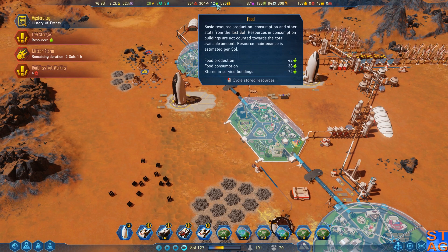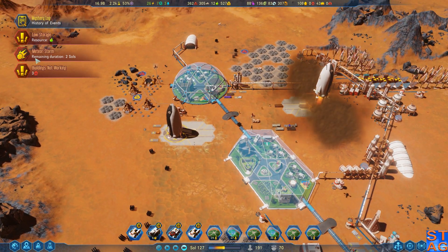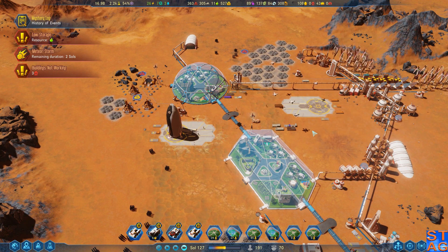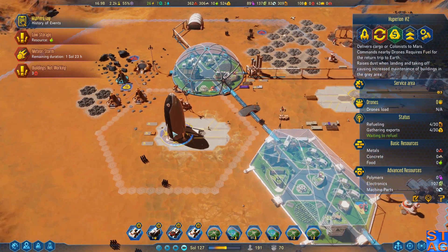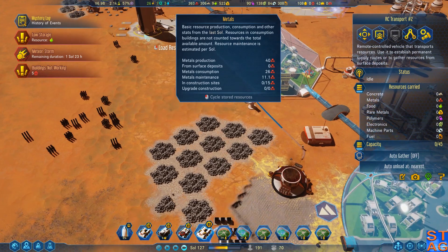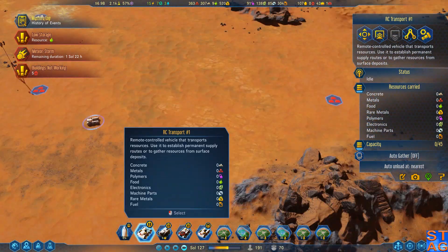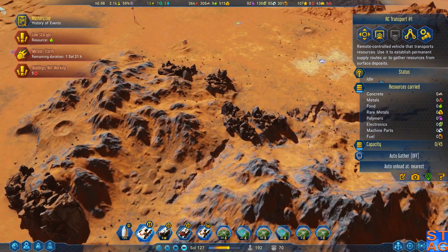Food is okay — we have a lot of food stored in the service building, about 70 food. That rocket was here for like 30 seconds. Which one of you isn't working? You haven't gathered it all up yet — because you're being difficult.